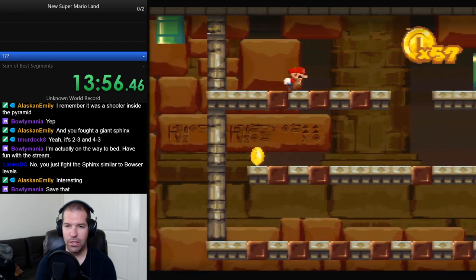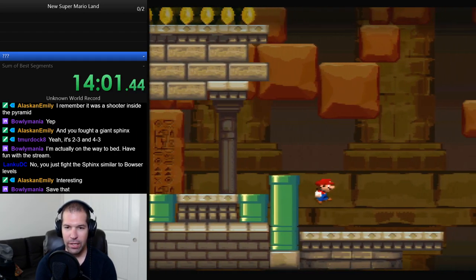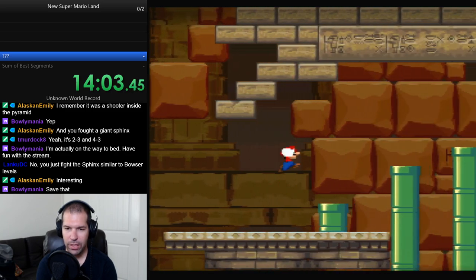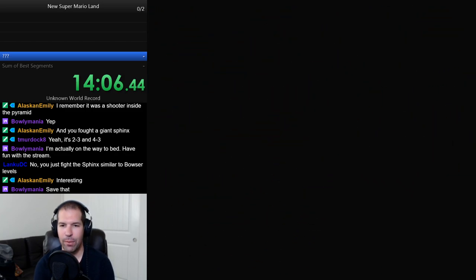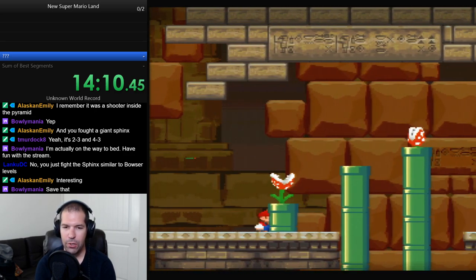Jumping off walls in Mario 64, I'm not very good at it. I don't know if anybody else ever had problems with that, but it seemed like it was a lot easier in New Supes. Thank you. A little bit easier in New Supes, I thought.